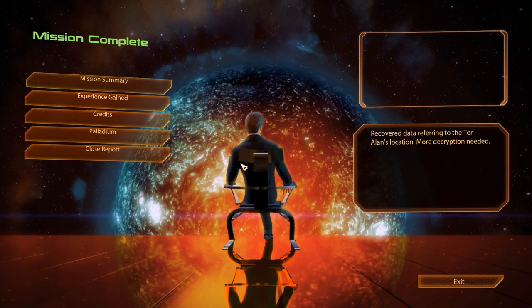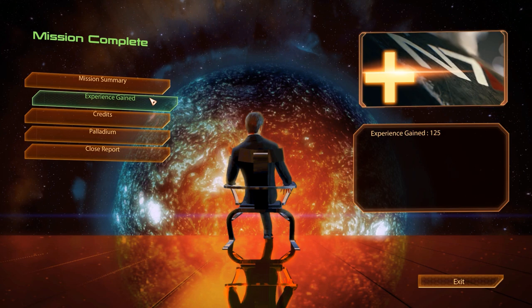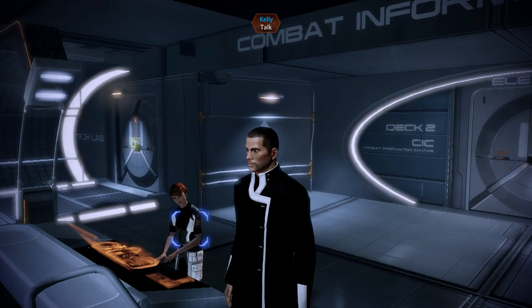The mission summary is again rather uneventful — yes we received the data and Cerberus will decrypt it further, but we've only defeated a group of mercenaries without really solving anything. Nonetheless we receive 125 experience points, 7,500 credits, and 4,000 units of palladium — not bad at all considering the rather short length of this mission.